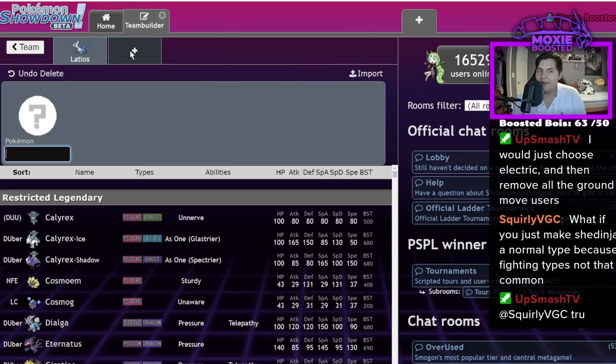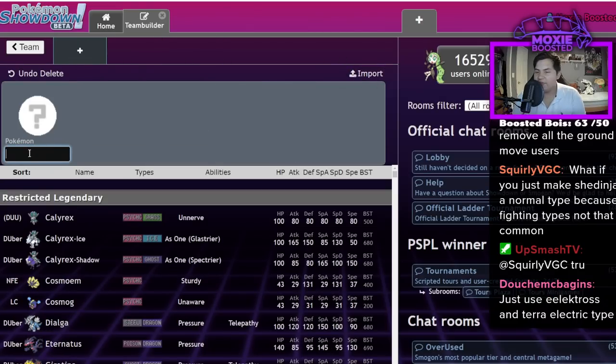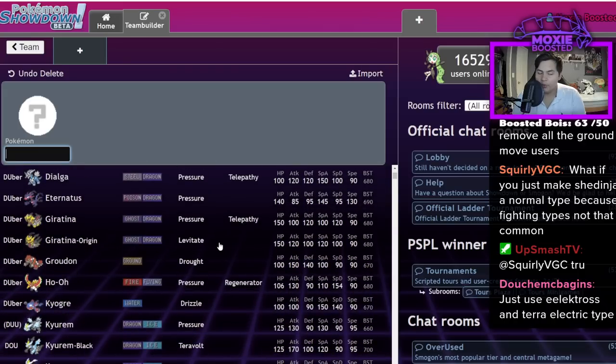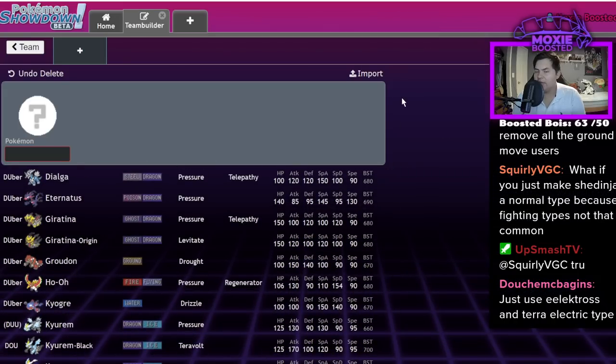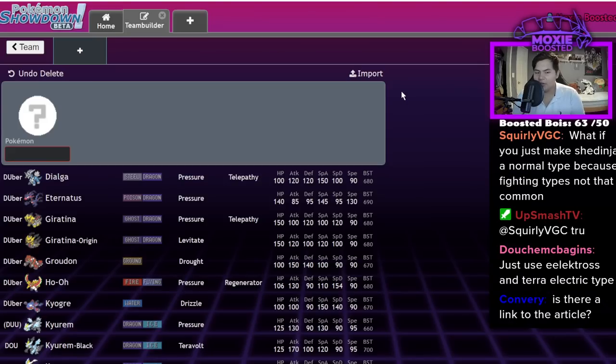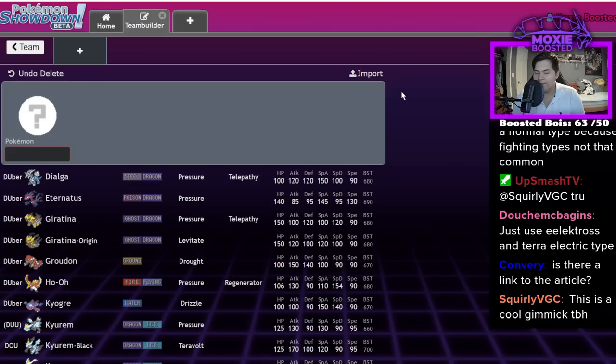I don't hate this mechanic, and I am a big Dynamax hater and not quite a Z-move enthusiast. This seems fine. There's a lot of potential for jank at the beginning of the format, but we'll slowly figure out what's going to do what — in the same way that Dynamax sort of did it, but with less jank along the way. When we were playing Dynamax, anything could Dynamax at any point in time and use a wide variety of moves.